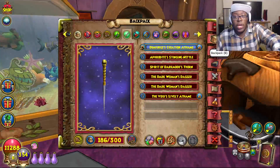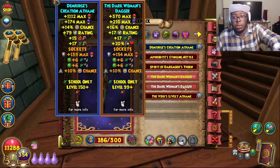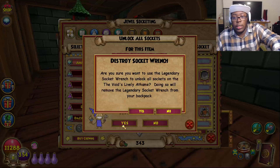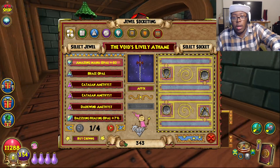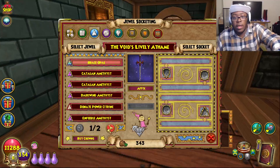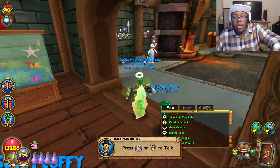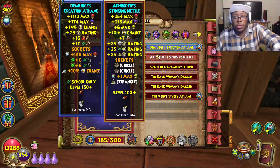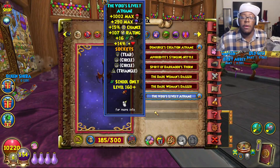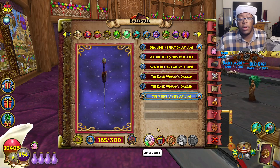Don't even ask me where to get legendary socket wrenches because I'm usually just doing team-ups and it just drops, so I don't know. Here it is — and boom, there it is. What can we put for the triangle socket? Probably the power pip opal. For the circle jewels, for the circle jewel you can put some of these outgoing, and then for the health you can put in a health opal.